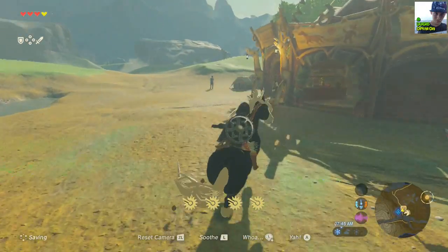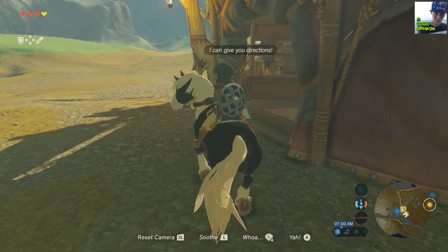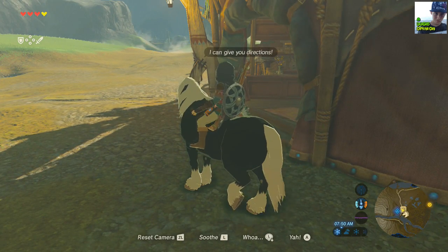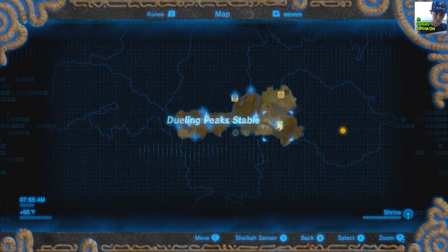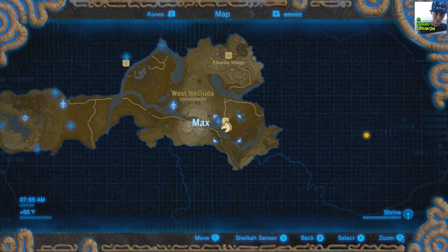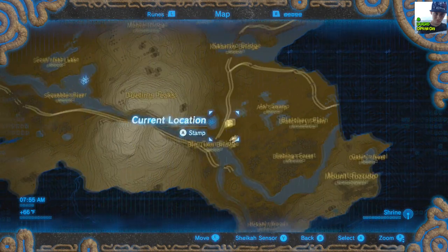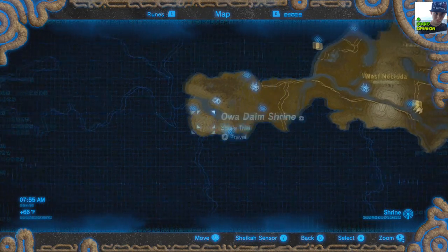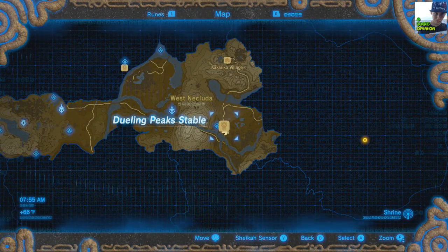This is the first stable I actually found. There's another one, but it wouldn't actually let me register horses. I'll show you where it is on the map — it's right here. This is where you start off at. It's a horse stable, right there, and you can make your way down here. It's a pretty clear shot, not that far away.